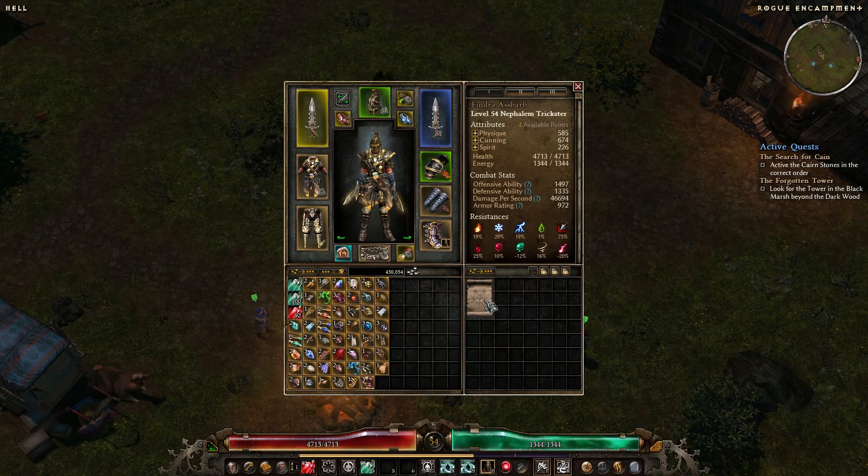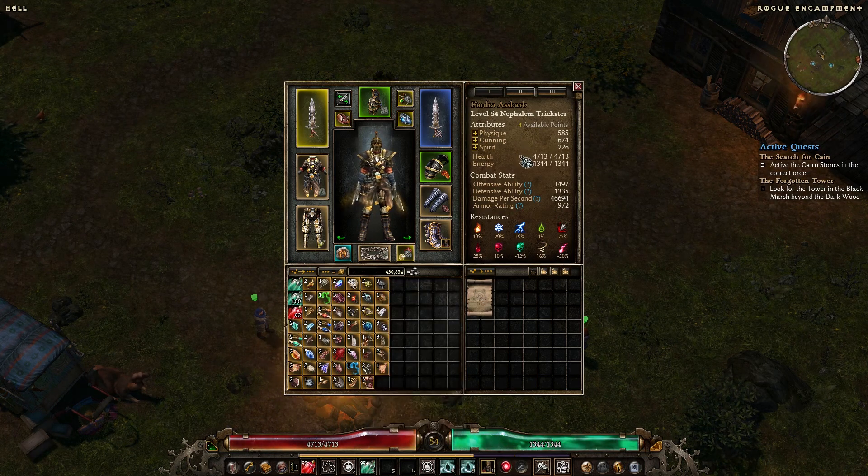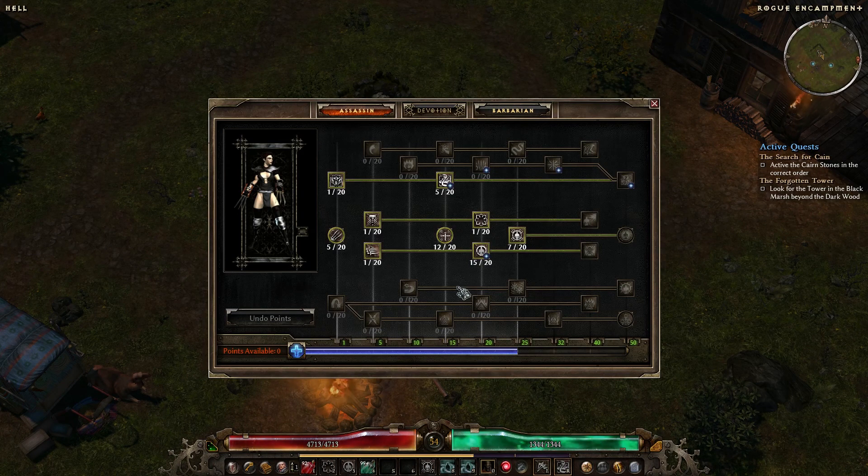Last time we stopped with the Rescue Cain quest, and we still have to do the Tower quest as well — those are the two main things today. I think we'll also be able to get to the Inner Cloister waypoint, which would mean we can do the Smith as well, but we'll see.